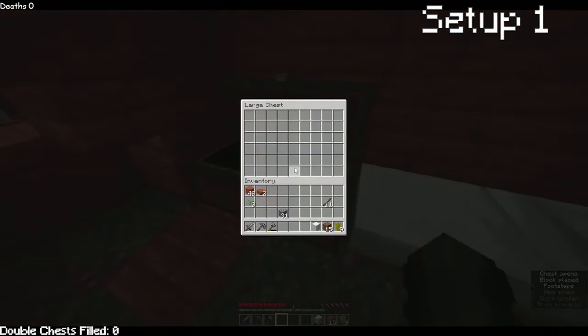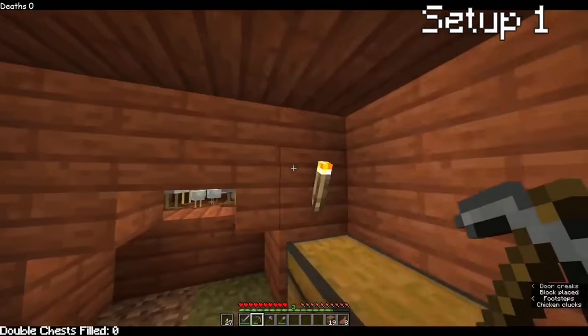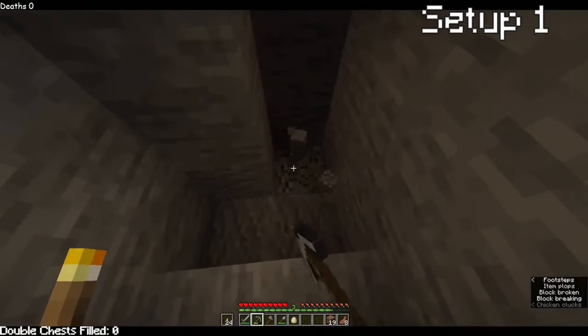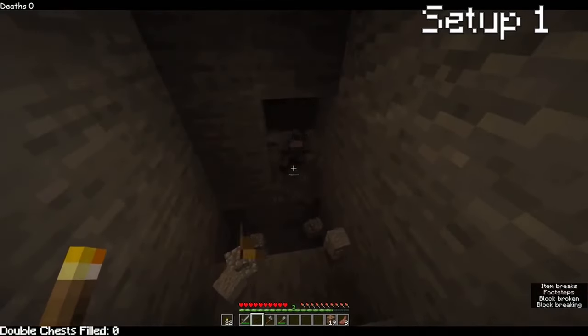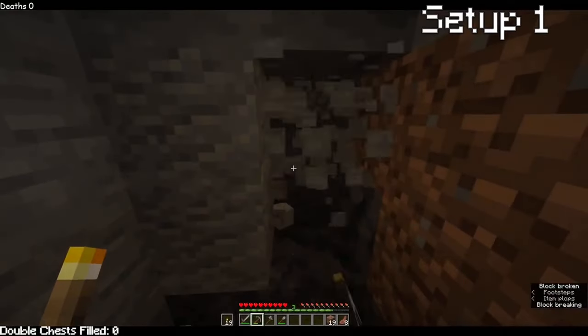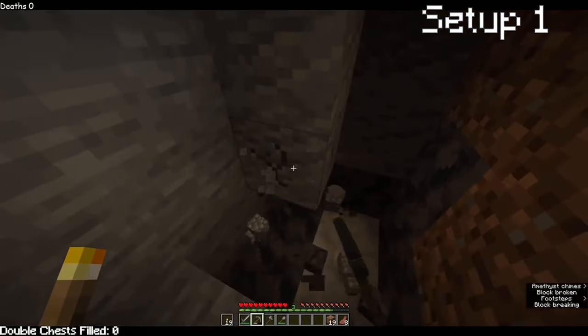Home sweet home — now this is a cozy home. Well, I had to light it up first, but now it's a home. Then I started a small mine, mostly to get materials. Mined till my pickaxe broke, then made a new pickaxe to mine some more. The video ended with me mining right into the amethyst geode. These things are so beautiful.